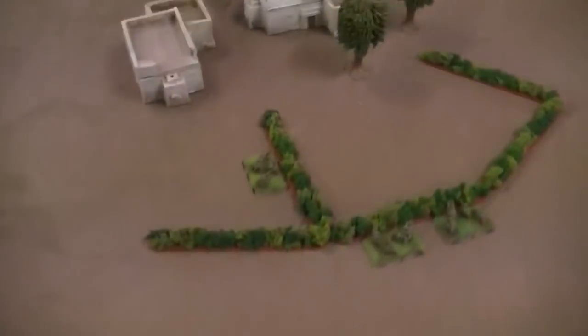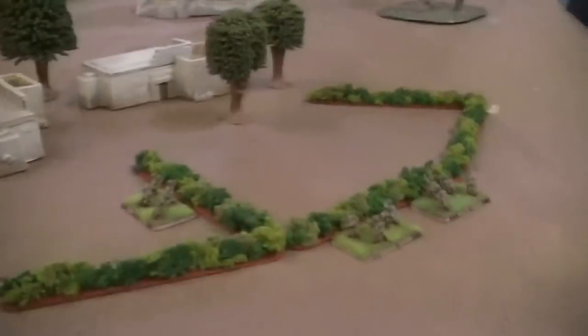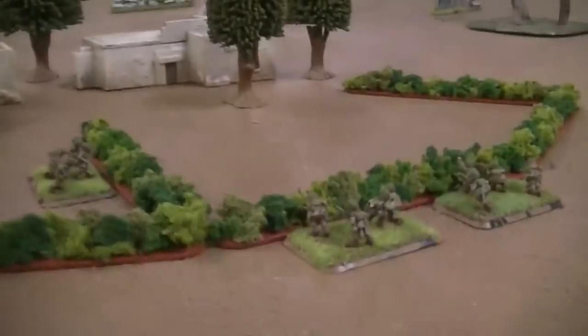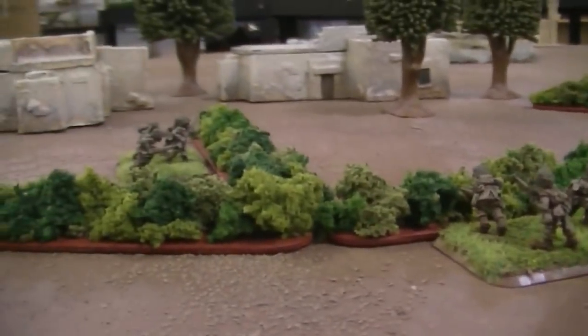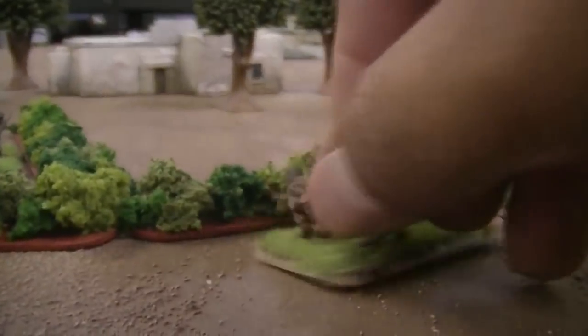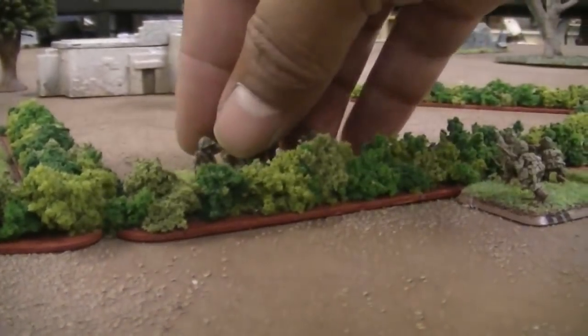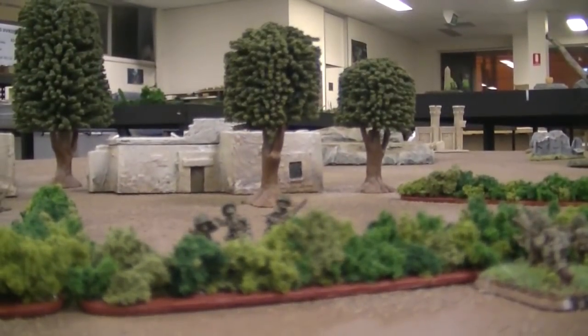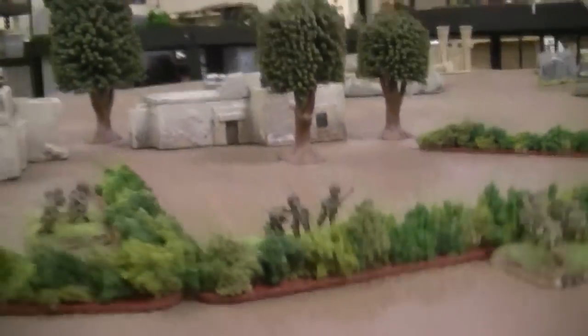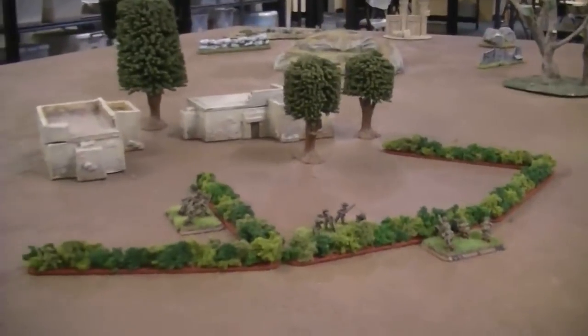So this is what we're going to be making - some of these little hedgerows. Again, not Bocage, which are much wider and much taller. These are just little hedgerows which our troops can hide behind. If I pop this team on the other side of the hedgerow and drop the camera down flat on the table, you can see it's a fairly reasonable height. The figures can still see over them - they get concealment.